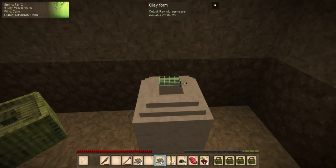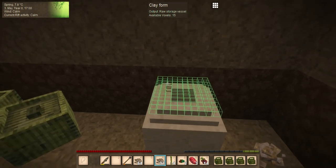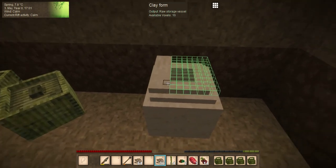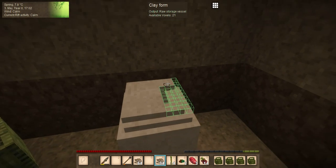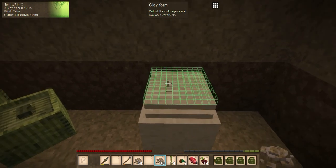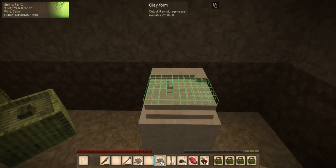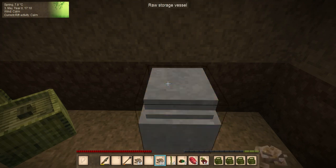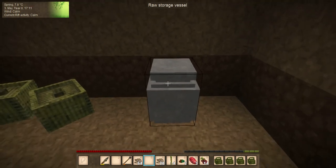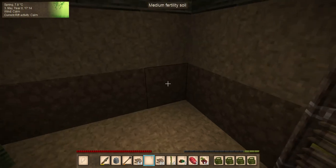In my single player world I had to travel like 5,000 blocks looking for clay - not a fun time. And there we go - raw storage vessel. If we right click that we'll pick it up.